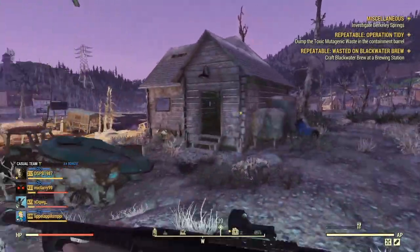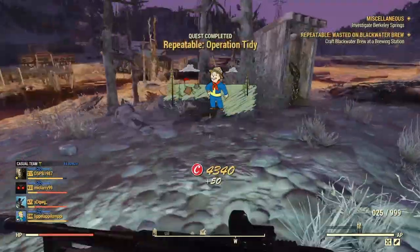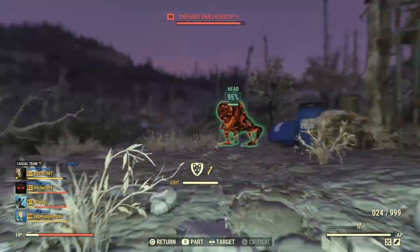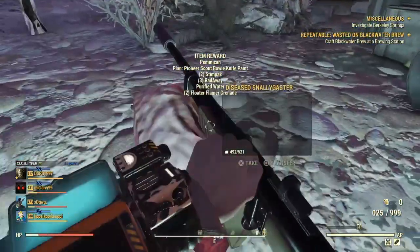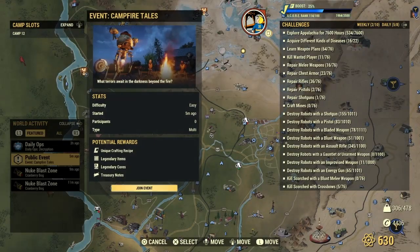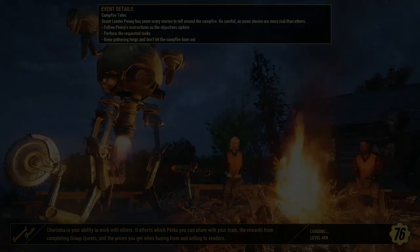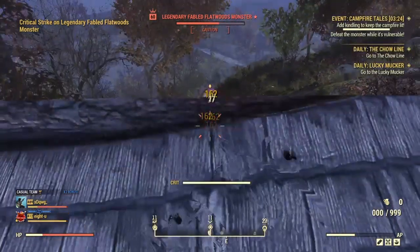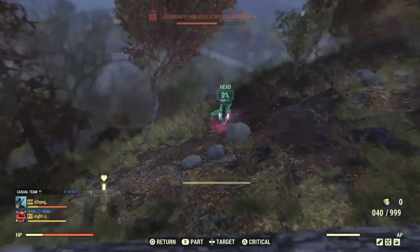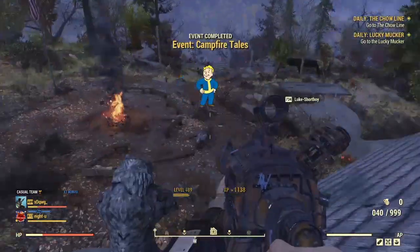There are also a few events you can do around the map. Events like Operation Tidy — as you can see at the bottom there — just earned an extra possum badge for completing this event. There is also Stinging Things, which is another daily event you can do the same as Operation Tidy, and that gives you a chance to earn one possum badge. There is also Campfire Tails, which is the third and final one — it's a public event. So make sure you keep an eye out for these three events to earn some extra possum badges.